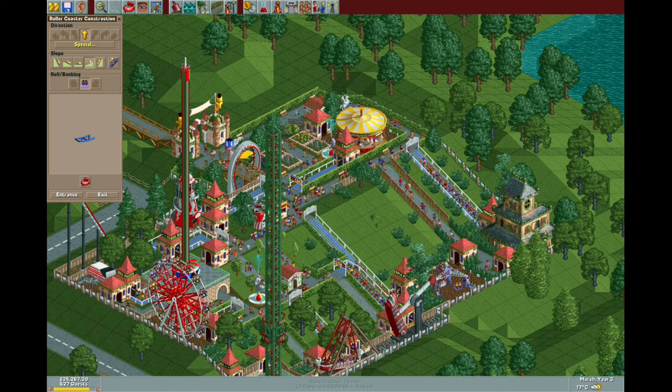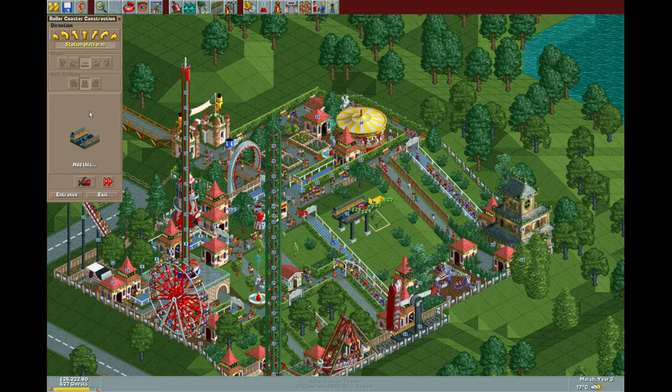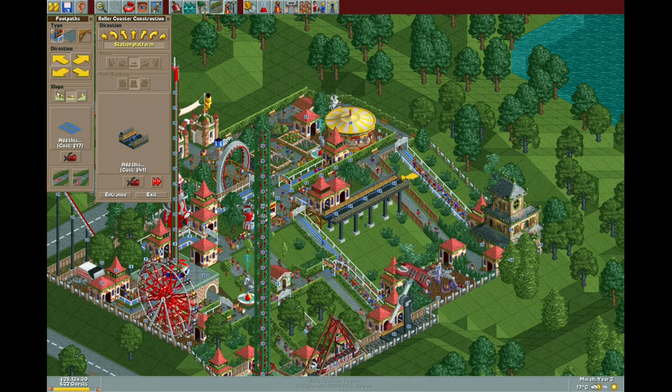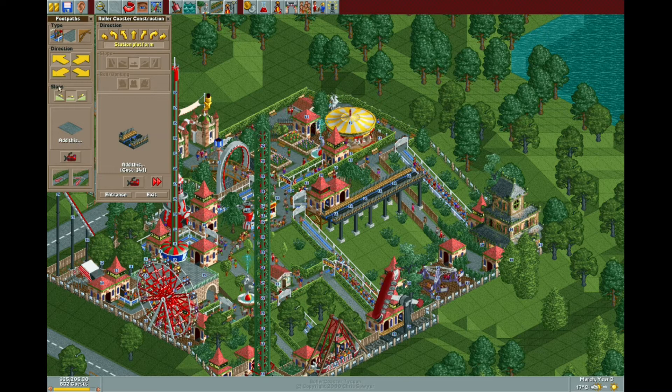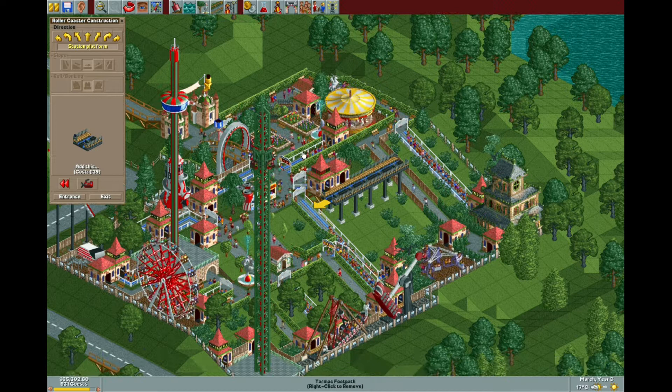We're going to be starting at a slightly higher elevation of 16. First things first, we'll build our station platform. With small designs like this you really want to get your entrance and exit set up straightaway, because with compact designs it's very easy to take up all of your usable space with the coaster itself and find you've got nowhere to put the entrance and exit. So it's a good idea to get them set up straightaway.